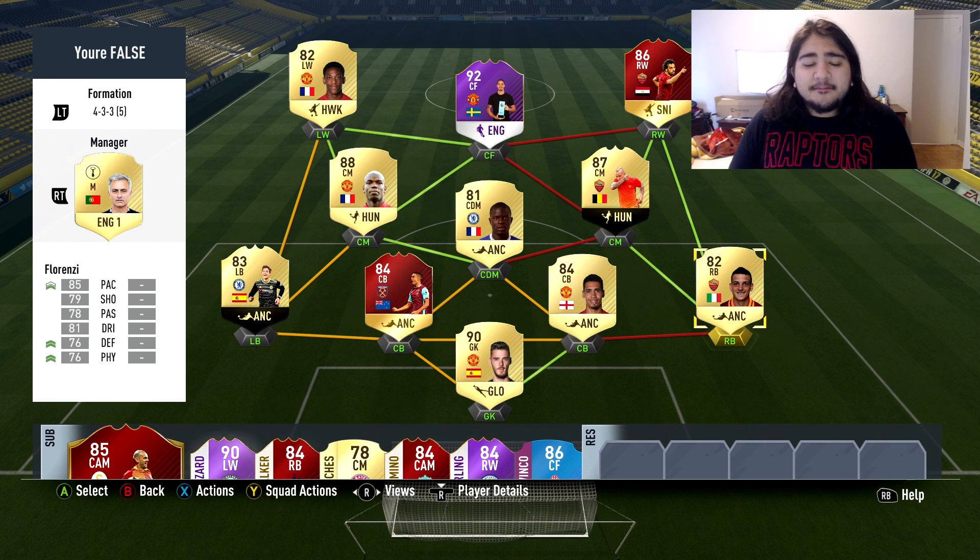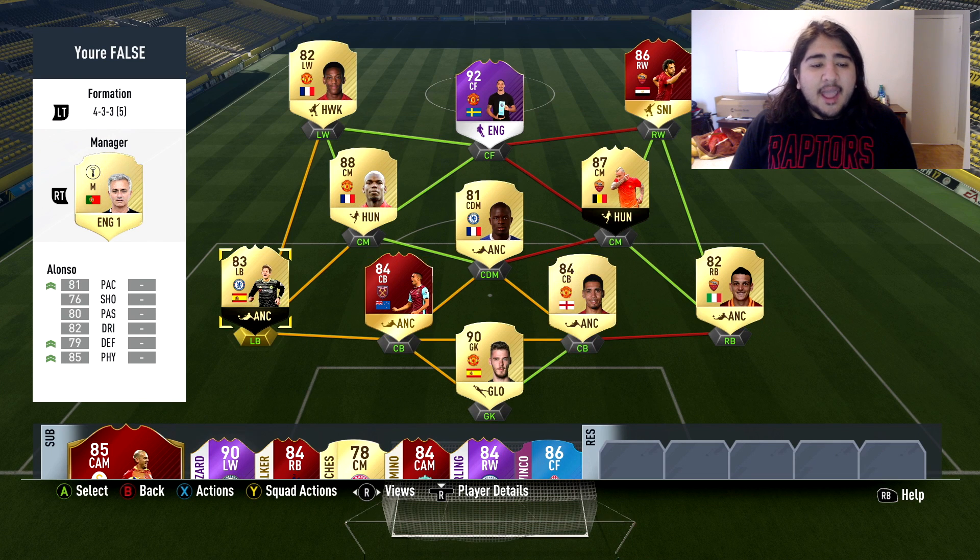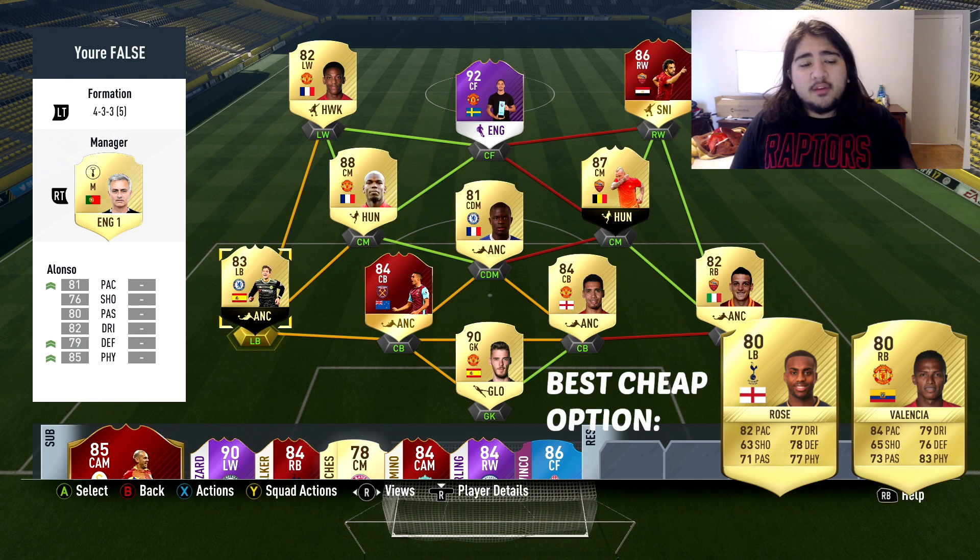For your wing backs, you want to use either two all-around wing backs, or one offensive and one defensive wing back. I'm using Alessandro Florenzi, who is an all-around wing back, and Marcos Alonso — more of a defensive kind of guy but I consider him all-around as well. All-around wing back options that come to mind are Kyle Walker. For offensive types, Alaba, Jordi Alba — they like to push up a lot.